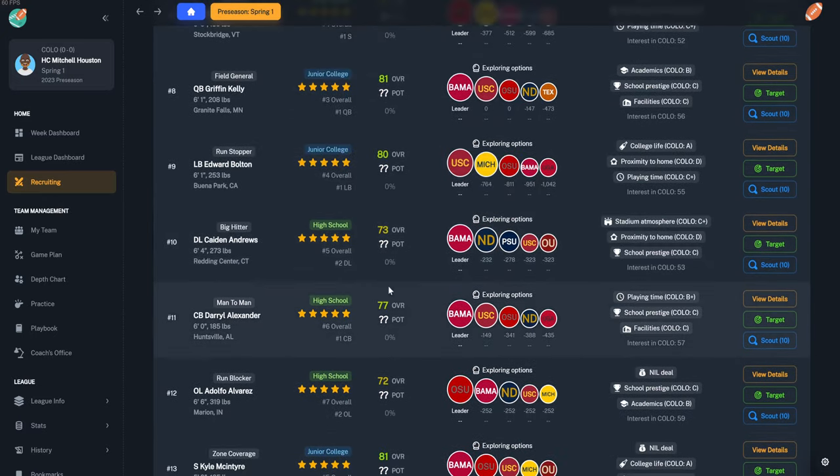Depending on your Athletic Director, you have different options. With a laid-back AD, if I don't meet the six-win expectation he won't be as upset. We have two Diamond boosters — the best tier — two Gold, and one Silver. Three boosters want us to win our rival game, one wants us to hold opponents under 27 points per game, and one wants an all-conference receiver.